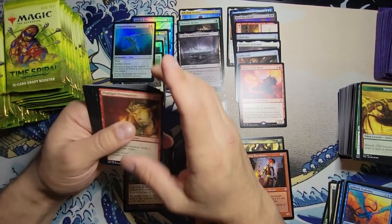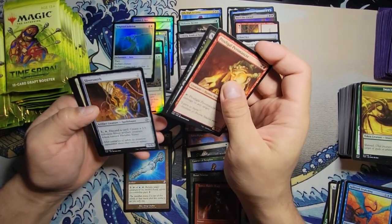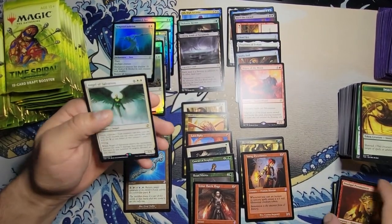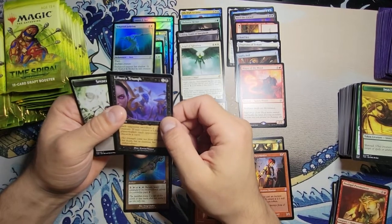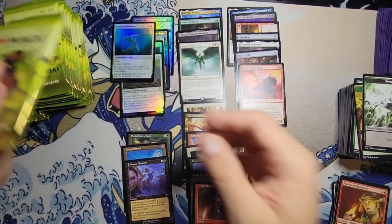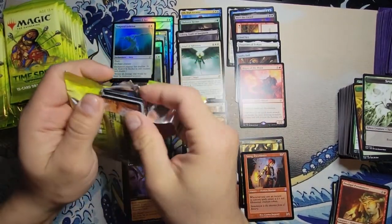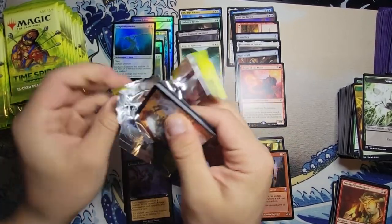We got Prodigal Pyromancer — pretty good — Nightshade Assassin, Sliversmith, and an Angel of Salvation as our rare for the pack, with a time-shifted Liliana's Triumph. That is alright. On to the next one.